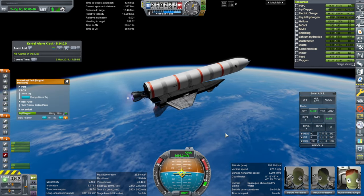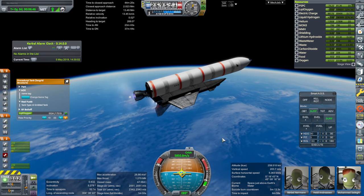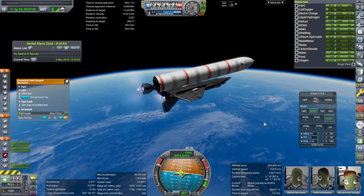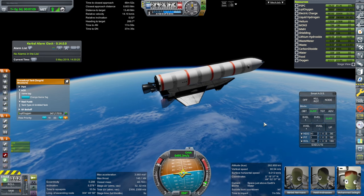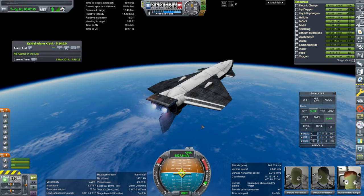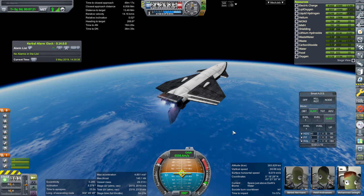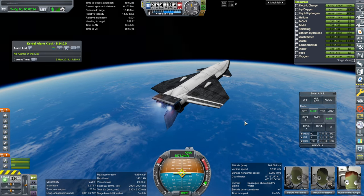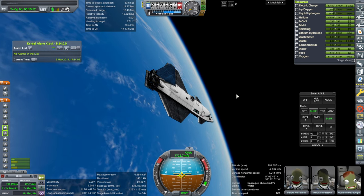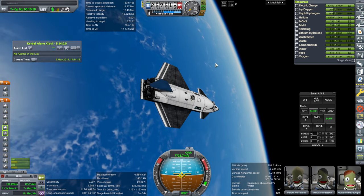Seems better balanced, but it's wobbly. That's good enough for me. Off that goes. Still troublesome, but it should give us enough fuel to do our work here. That'll do. 260 by 165, and we're 0.02 degrees off, so not bad there.